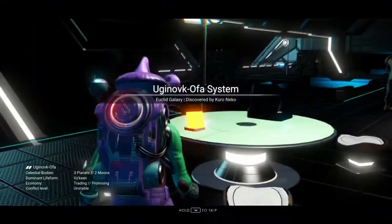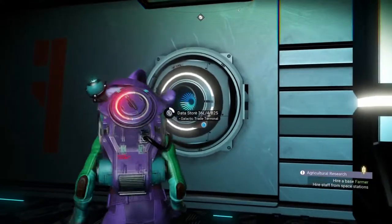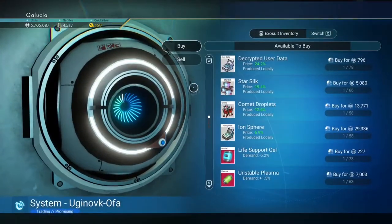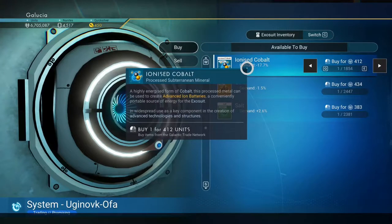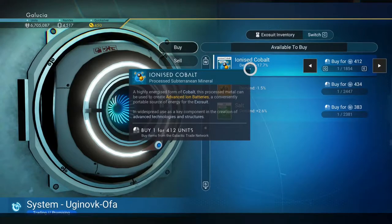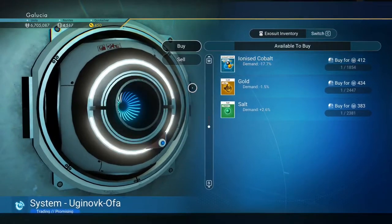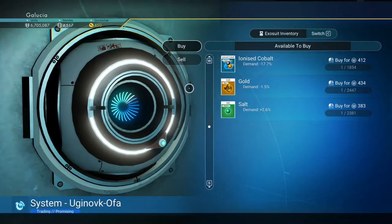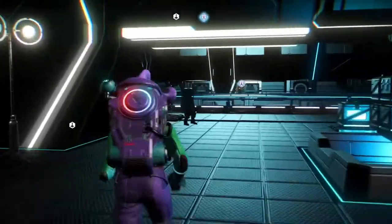My system has a trade for ionized cobalt, but when I first sold it I didn't have that much, so I only reduced the economy to 17 percent. I'm pretty sure I could still profit by selling and rebuying because it's only negative 17, and I should have enough ionized cobalt to completely crash the market to negative 80 percent at this point.